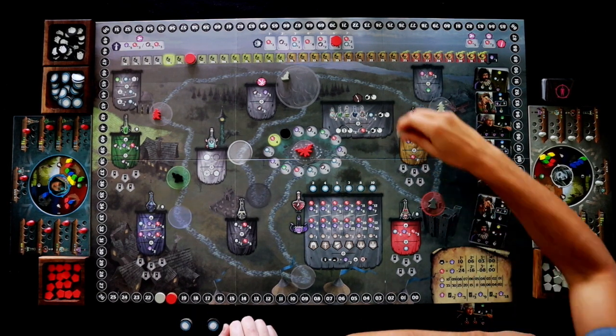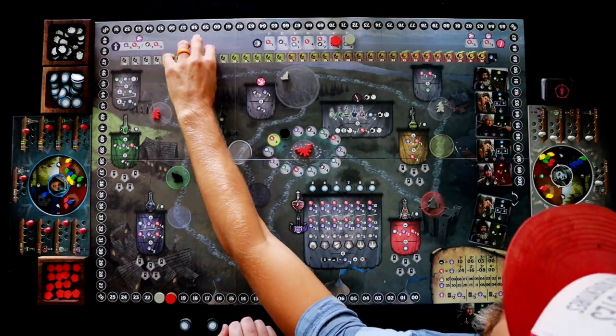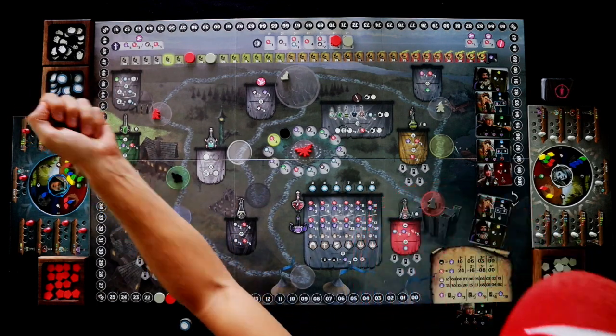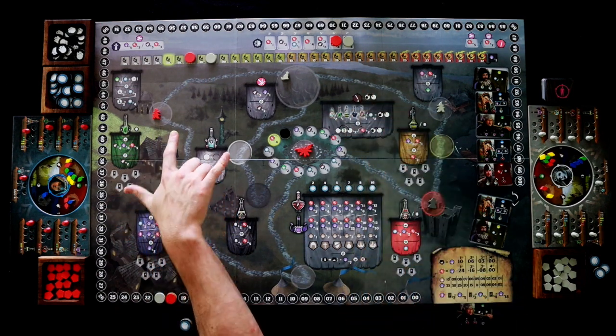I kind of want some coins as well. So I'm actually going to go here, go up two on the track, and get three coins because I don't have much money. Now we will start the worker placement actions.